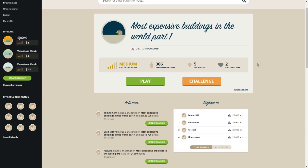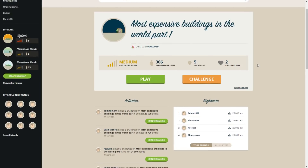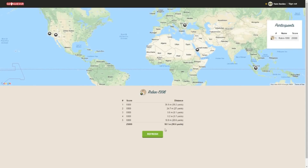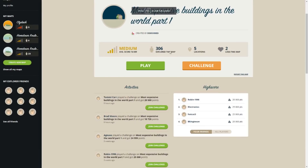I don't know whether that's what they're worth now or — I would imagine it's probably what they cost to build, which is even more interesting in some ways. Most costly buildings to build. I can't really think what that would be off the top of my head, so that's why it'll be interesting to find out. Gonna aim to try and beat this guy, Robin1998, who apparently has the best combined distance. We can do that.